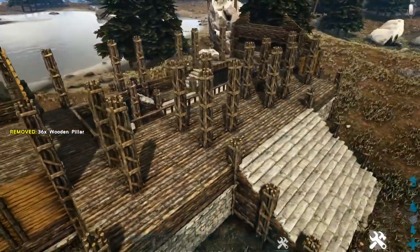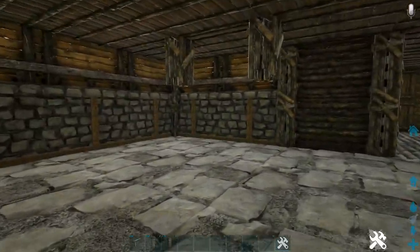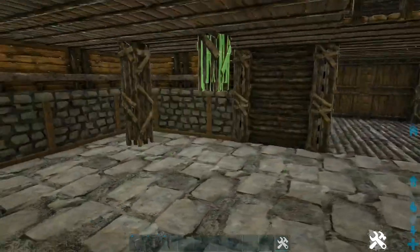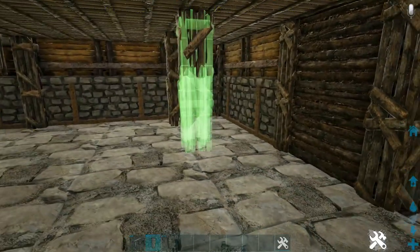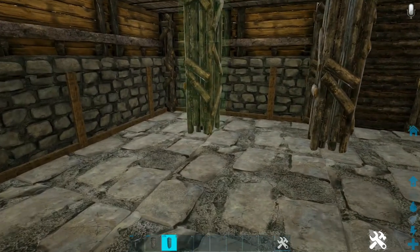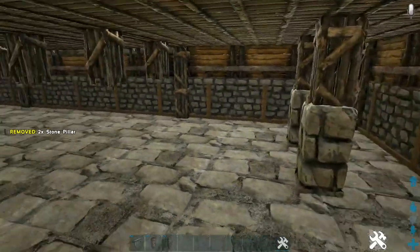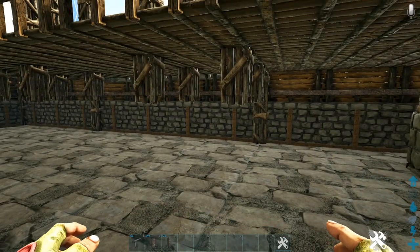Once all the wooden pillars are placed up top, head downstairs to where they're hanging down and drop a wooden pillar down from each one — you may have to work around to find the snap point as it can be a little stubborn. Once it's down one wood, finish it off with one stone to get it into the ground. Do this on all the remaining pillars.